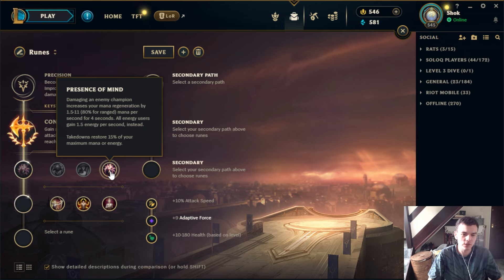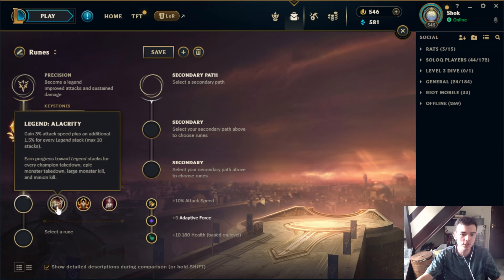Presence of Mind is probably the most powerful rune in this line. It's very useful for teamfights. It does give some regen in lane but it's fairly minuscule — if you want regen in lane you're probably looking for biscuits or mana flow. Presence of Mind is really really good in teamfights and there are a lot of champs that can take it to make up for not having a high max mana pool. Don't get baited by the lane sustain; it's the teamfight value that counts.